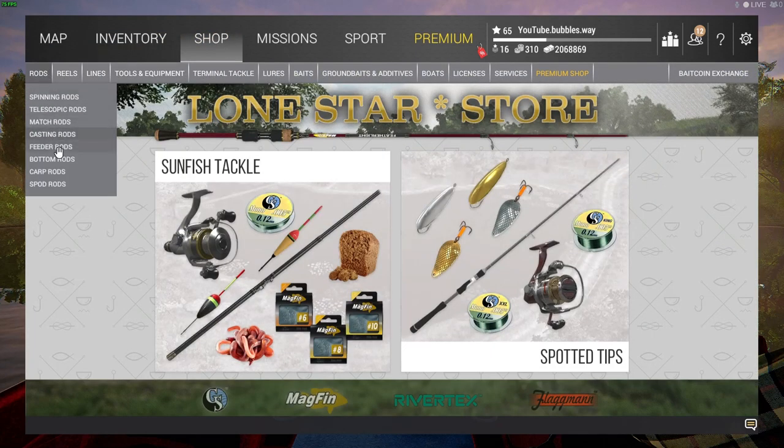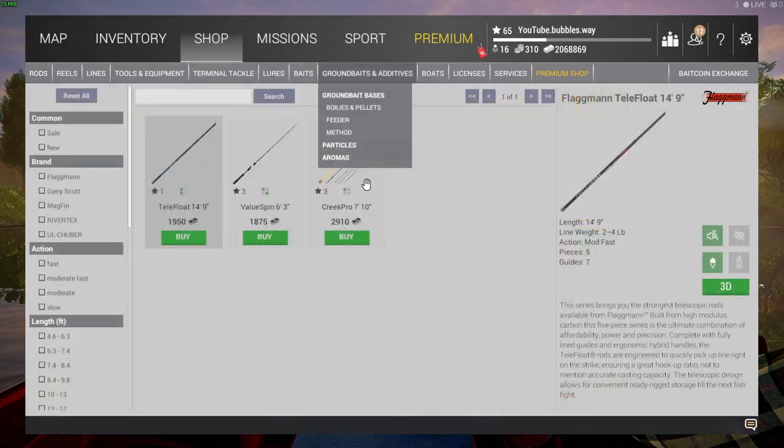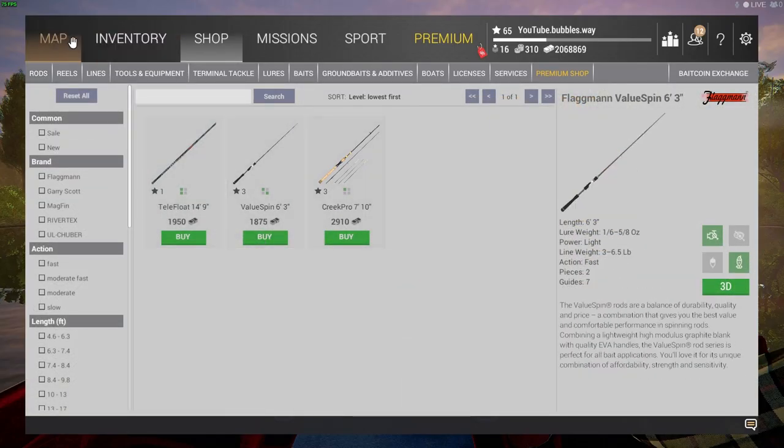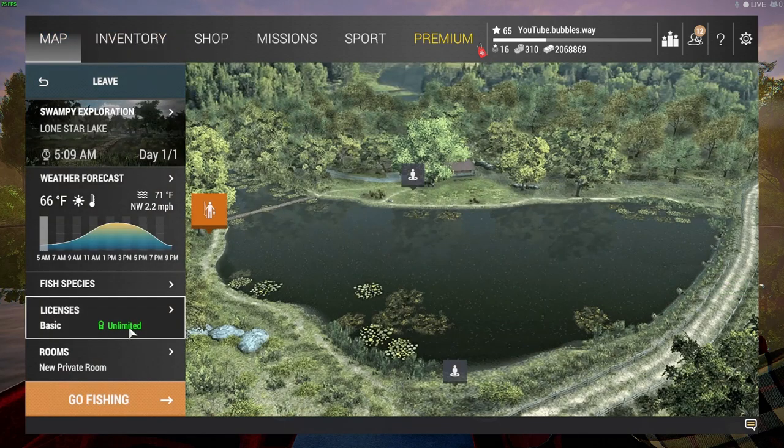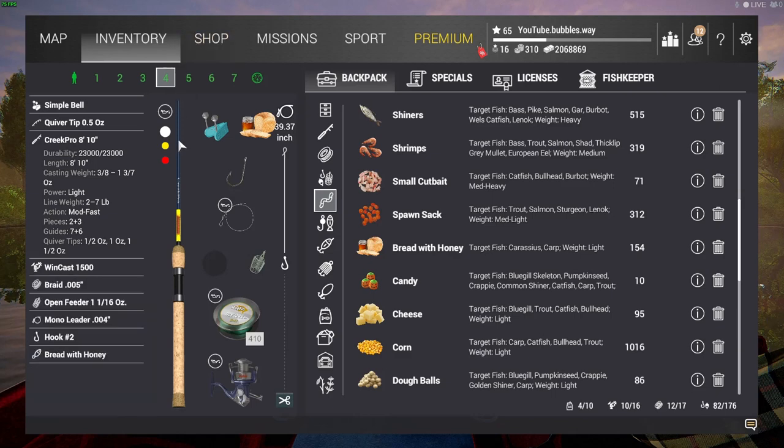If you've come in here and haven't bought the bread and honey, leave and go to the main shop. When you go to the shop inside the lake it doesn't show you every single rod or item that is available — it only shows you everything when you're at the main home menu. Also, buying stuff inside the lake always costs more money, so try not to buy stuff there if you are a low level.